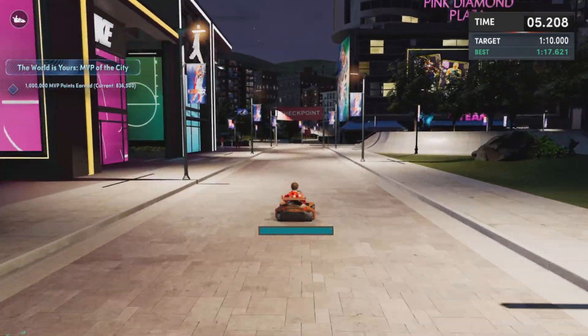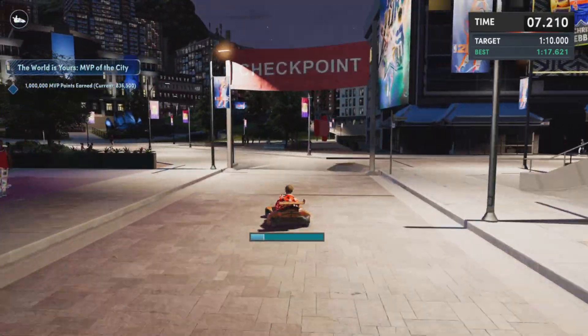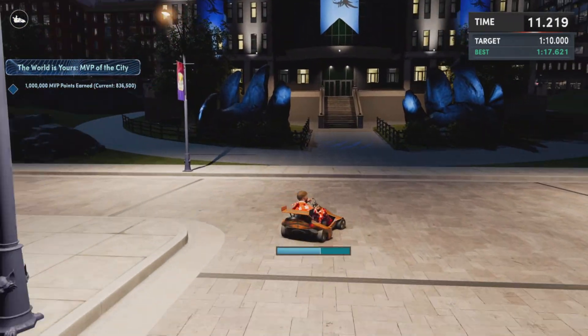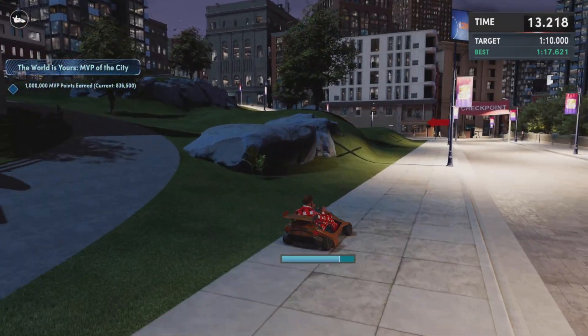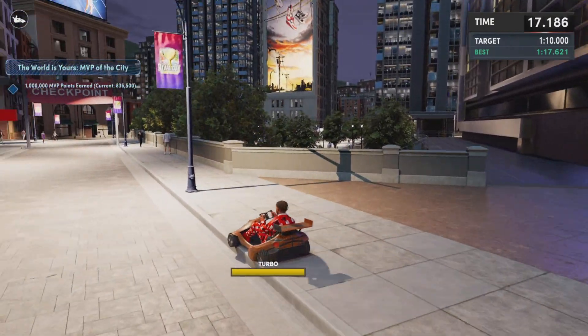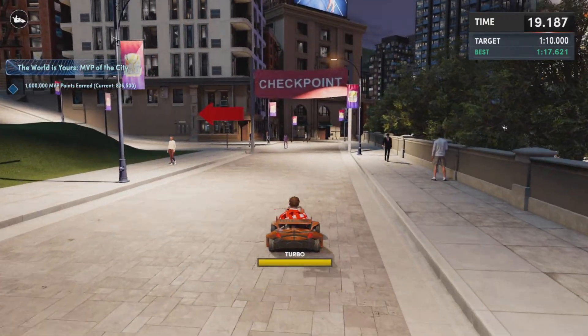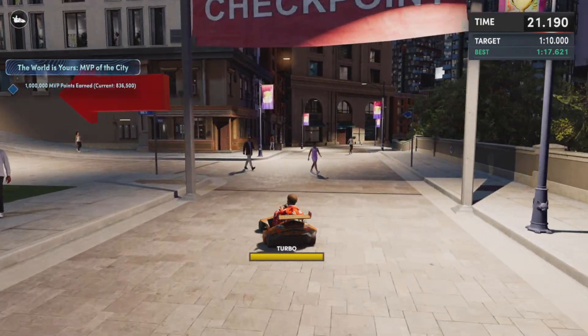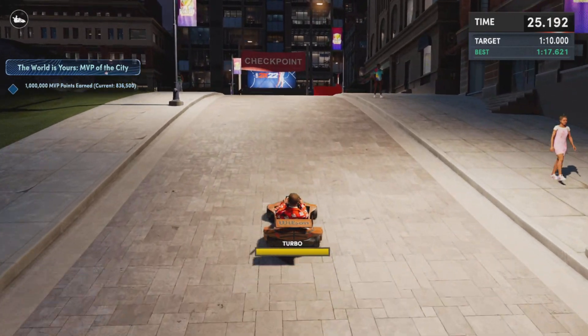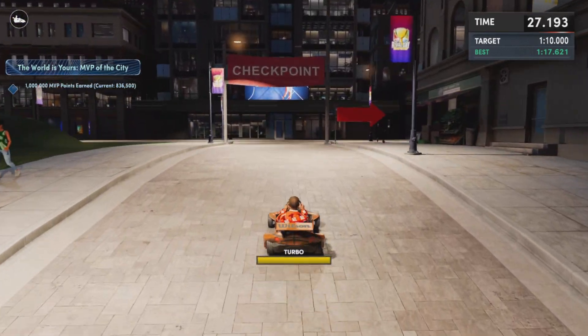I'm about to show you all the route you have to take. The first time I messed up and didn't complete it, so this is my second time. I even crashed on my second time and still barely completed it. You can see I crashed into the pole right there — this is the route. You're about to make a left and go up this hill. Make sure you use turbo, because the first time I failed I didn't use turbo.